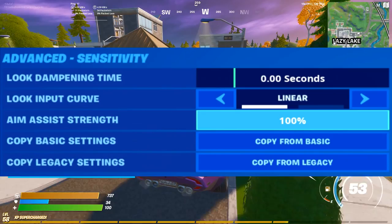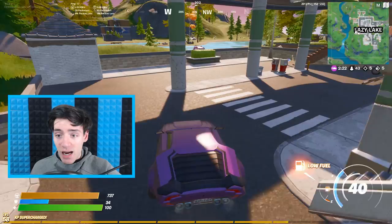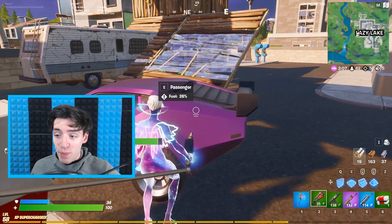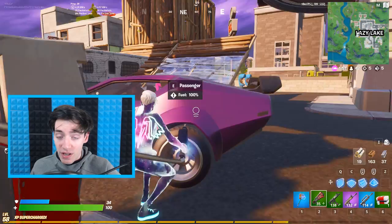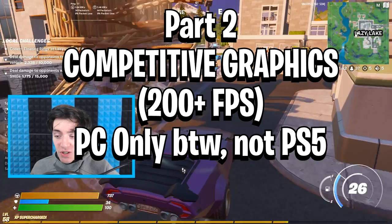On to the advanced sense tab — this is to finish off the aimbot configuration completely, for those who haven't set it up yet or are on a reset settings. Look dampening time: set it to 0 seconds. Look input curve: set it to linear. This is really important — make sure it's set to linear because this aimbot is built specifically for the linear setting. Linear makes the aim assist more powerful on targets at your level of height, working extra well horizontally. If you don't have linear set here, you'll be missing out on the aimbot completely, so don't miss this step.